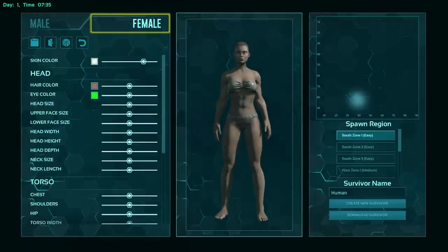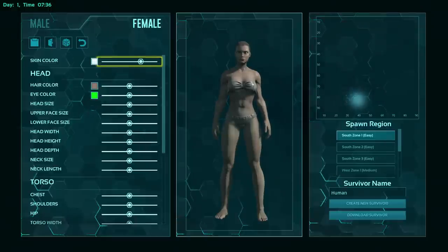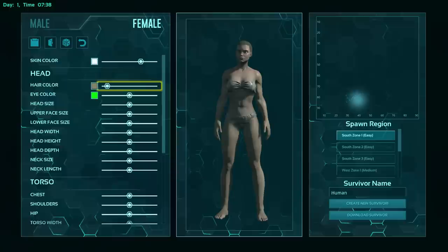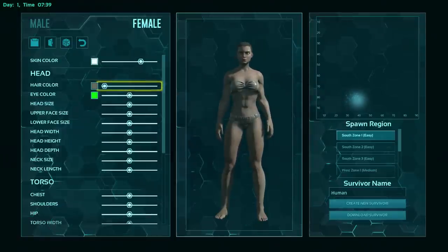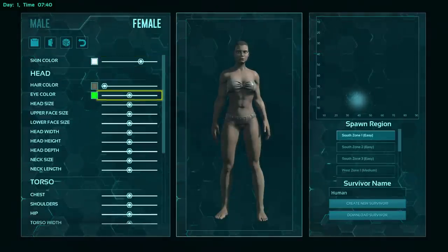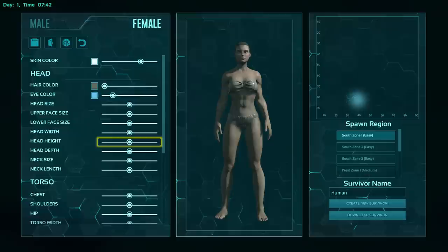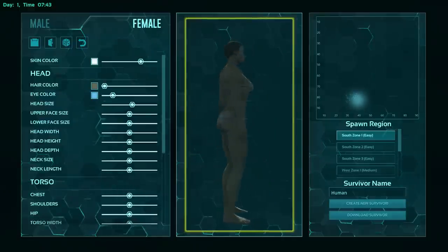We are in the character creation menu here and you really can't customize your character very much in this game. You can change your skin color and your hair color — not really though. I apologize for my rusty use of the menu; I haven't played this game in a while so I'm not used to it anymore. Also it was made for mouse and keyboard, but we are playing on Xbox so I'm using a controller, which makes it a little cumbersome. I can change my eye color — not that it really makes any difference. I can change my body proportions, but that's about it. I'm probably not going to change anything. I think my character looks pretty good. What about you, Dink?